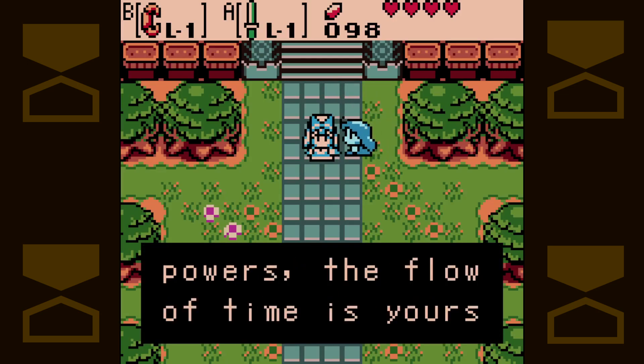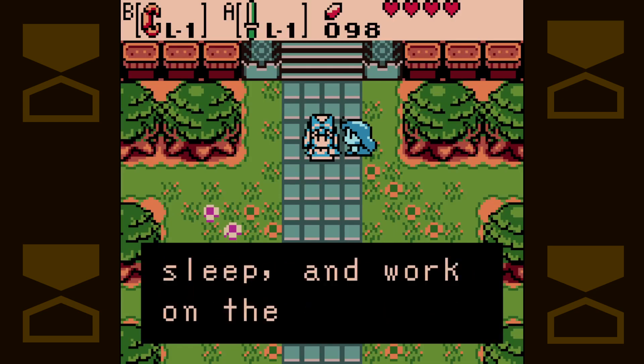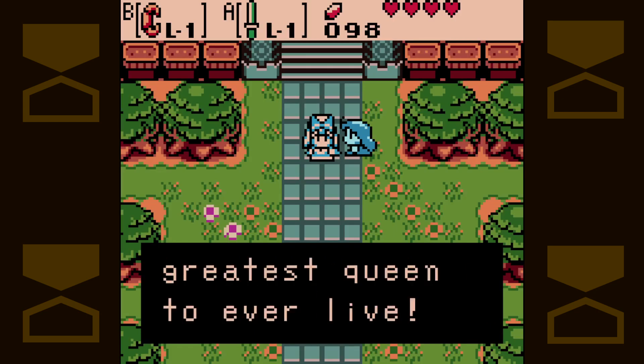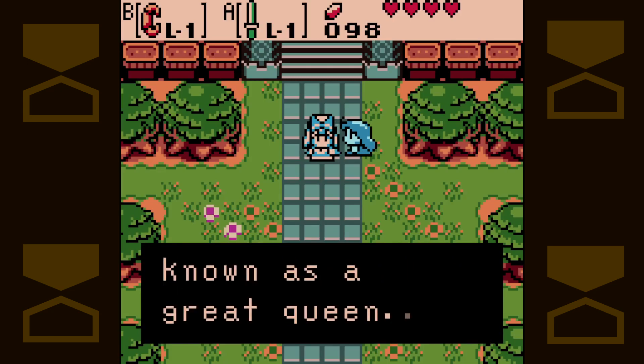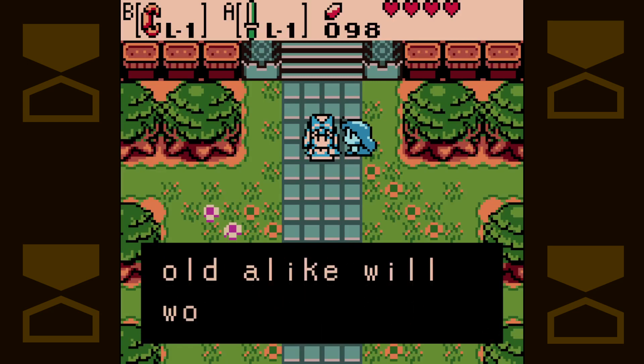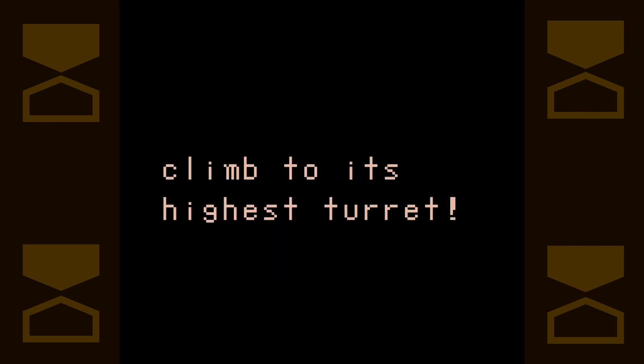Queen Ambie, now with my powers, the flow of time is yours to command. I shall create a day that never ends so the people will never sleep and work on the tower can continue. When the tower reaches the heavens, you shall go down in history as the greatest queen to ever live. Neiru, Oracle of Ages, give me an endless day so the people can work without stopping to rest. We are closer to the age of shadow, but it's still premature. The true shadow will fall when the Black Tower reaches the heavens and I climb to its highest turret.